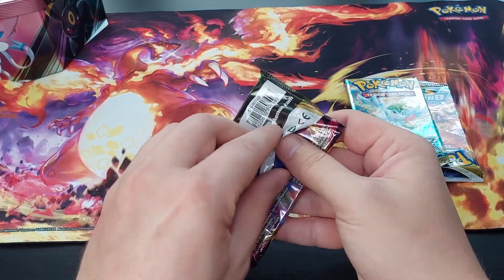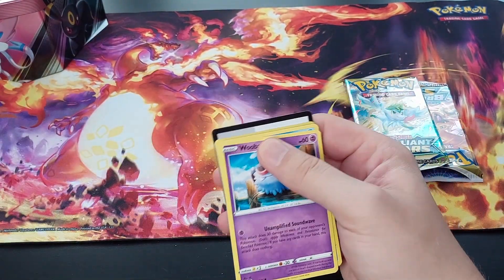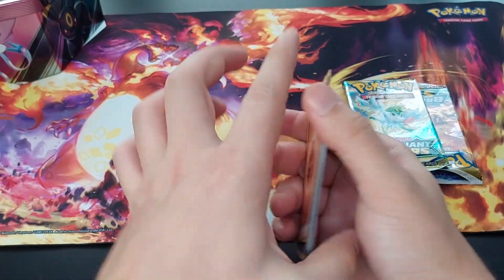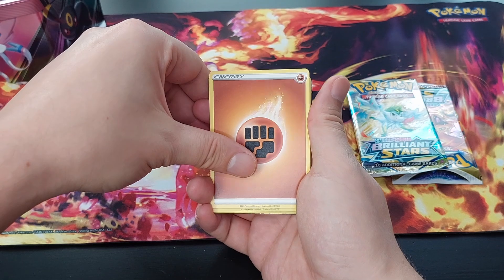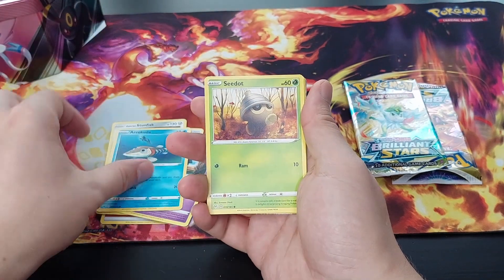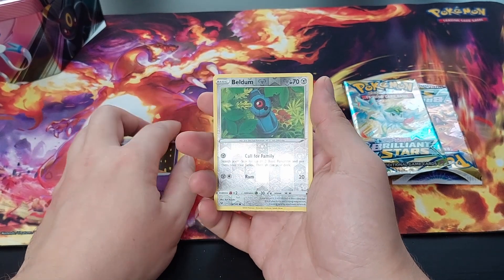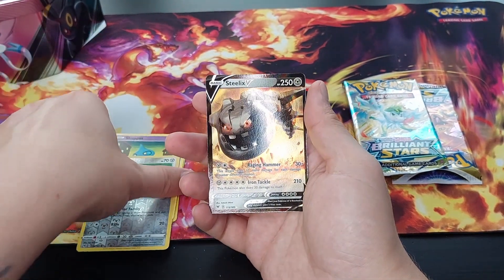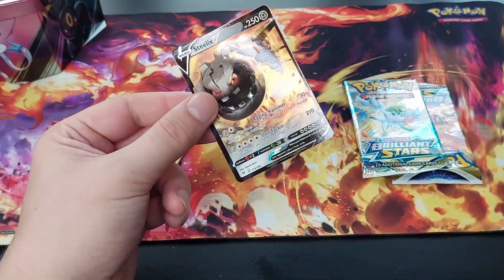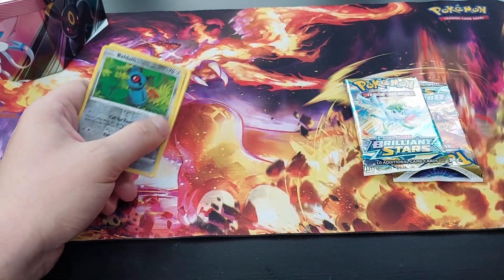Vivid Voltage. Let's see. Code card. A card to the front, Fighting Energy, Hero's Medal, Galarian Stonjourner, Sableye, Whimsicott, Arrokuda, Seismitoad, Vampi, Shuppet, Reverse Holo Beldum, and a Steelix V! A Steelix V! Nice — a hit! And we're sleeving it. Nice, awesome!